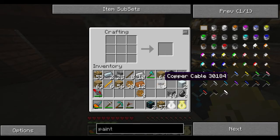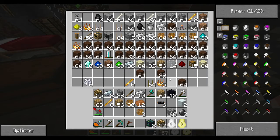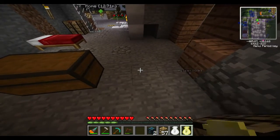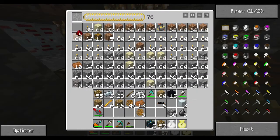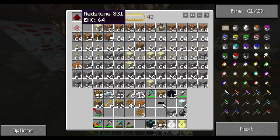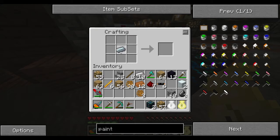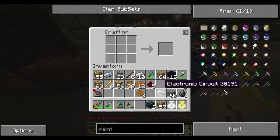So now we've got our copper cables and our refined iron. We need a bit of redstone — I think we need two redstone. We'll just create some redstone. Then we take one refined iron, put it in the middle, place the copper cables and redstone around it — one, two, three, four, five, and six — and there you go. We've got our electronic circuit.